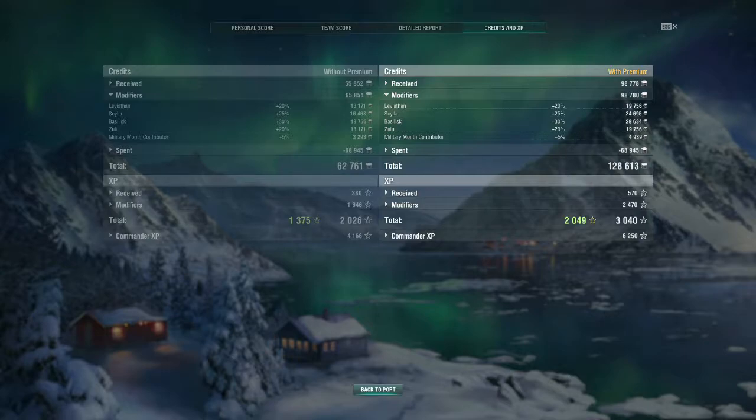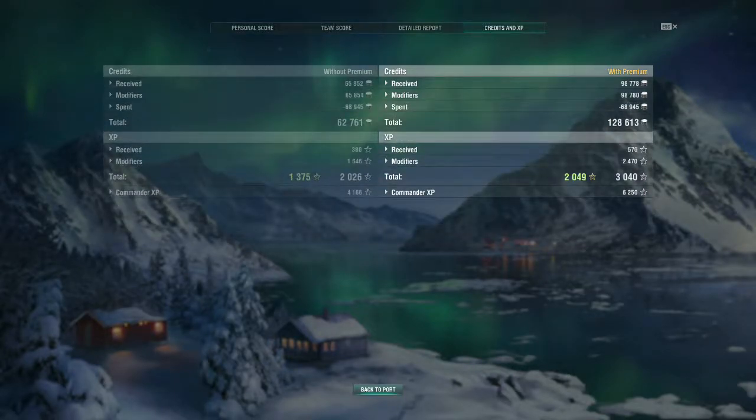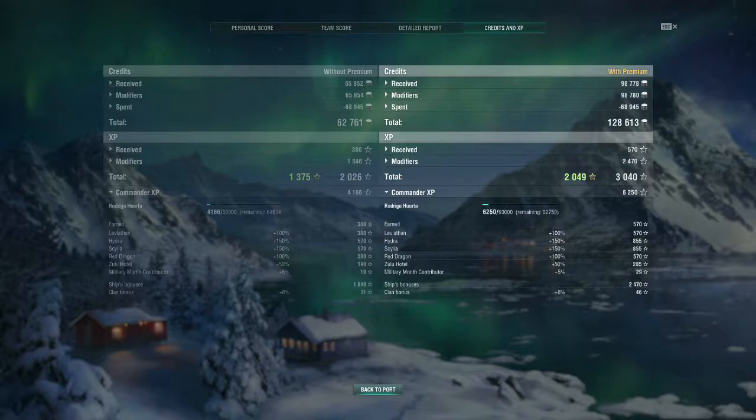Net results — because I am running a bunch of modifiers — I have 128,613 credits earned net for the match, and my commander earns 6,250 experience points for his advancement. These numbers were only possible because of the Christmas crates. I do have a number of Scylla and other phenomenally good economic flags to take advantage of for now, and I'm definitely using them to great effect.